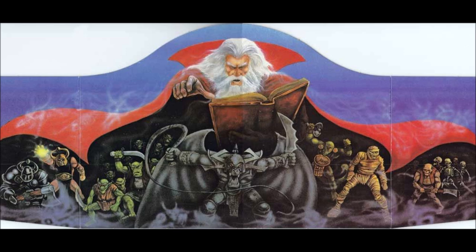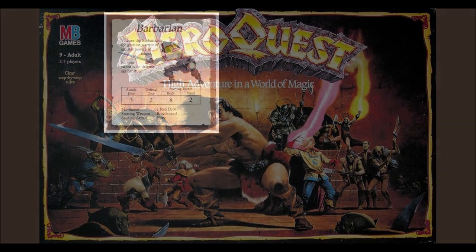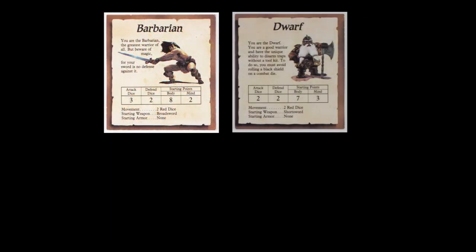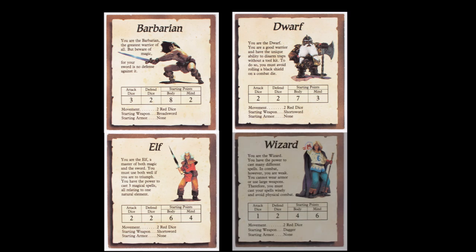The Barbarian is the typical warrior archetype, his Conan clone prominent on the front of the box. The Barbarian deals the most damage and can take the most punishment, but is the weakest in mind points. The Dwarf is a warrior as well, though not quite as tough as the Barbarian, and can disarm a trap without the need for a toolkit. The Elf is both a warrior of some skill but can also cast spells. And finally, the Wizard, who is weak on body and attack, but comes with many spells that can be instrumental in turning the tide against the forces of chaos.